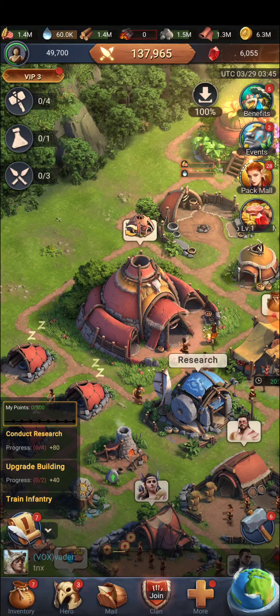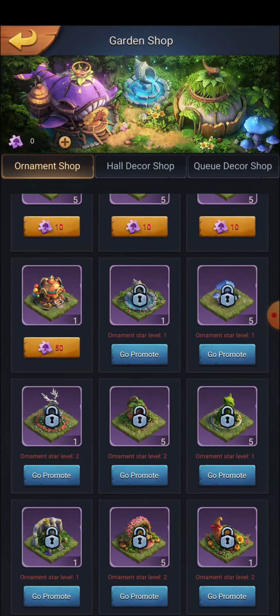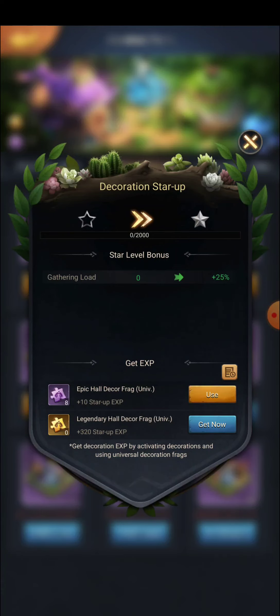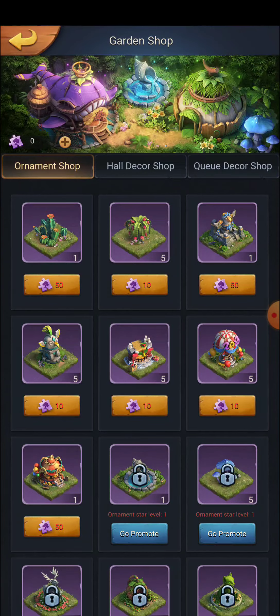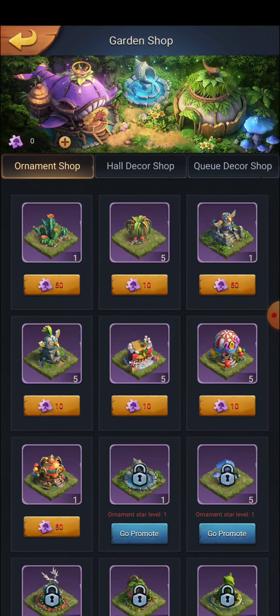The next thing they are bringing is new items available in the Garden Shop. To access the Garden Shop, go to Event Center, then find Pony Care or a similarly named section. Here you can see different ornaments. If you want to place all these things, you need to upgrade your ornament level decoration. You can place out all these items and they have benefits — for example, heal speed plus 0.02 and resource output plus 0.1.